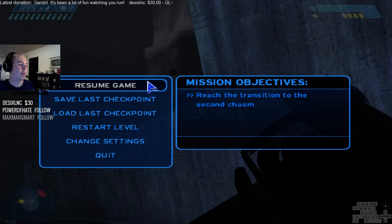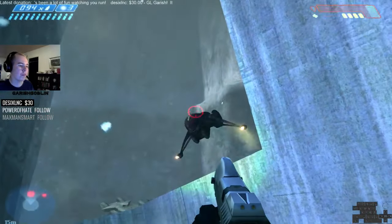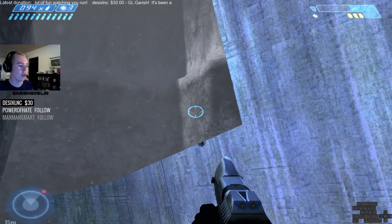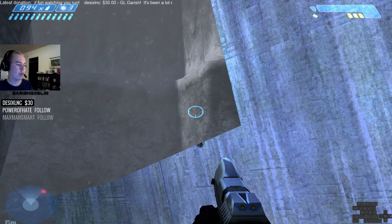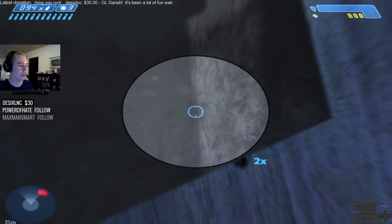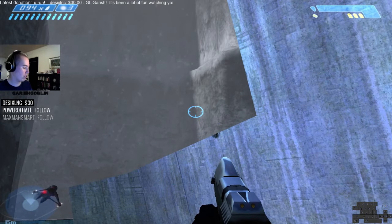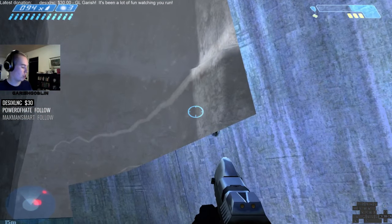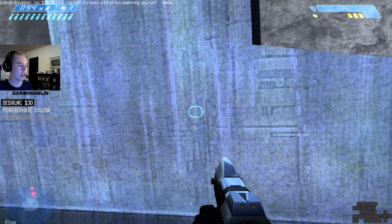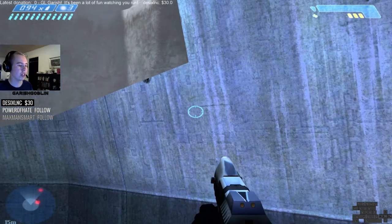Now that you're in position and have killed the grunts, look at the banshee. There is this line — as you can see — and when the banshee is coming at you, when the tip of the wing pretty much touches this line, or slightly before it touches the line, you want to crouch. Don't just tap crouch — you want to make sure your character actually goes down. Hold it for about half a second, just make sure you don't tap it quickly.